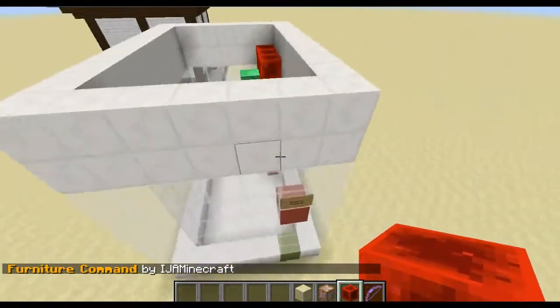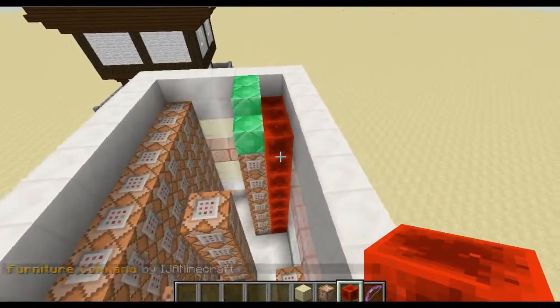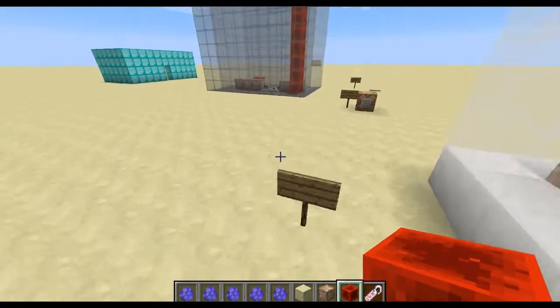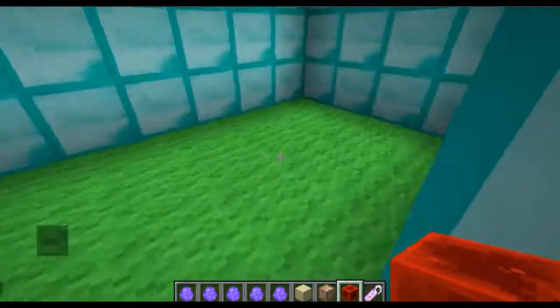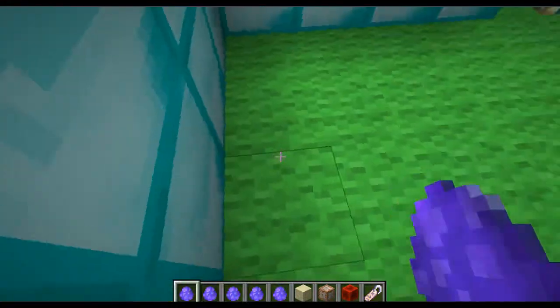So this is MoFurniture by IJA Minecraft. These are items and we're going to furnish this house over here. The portal disappears after a while. So let's put a chair here and a chair here.